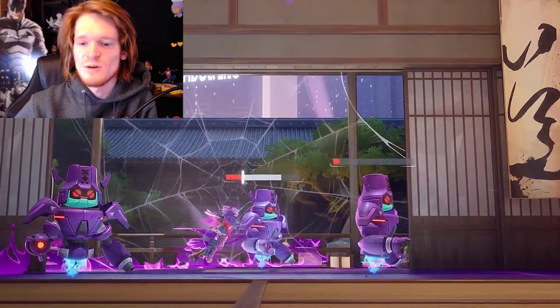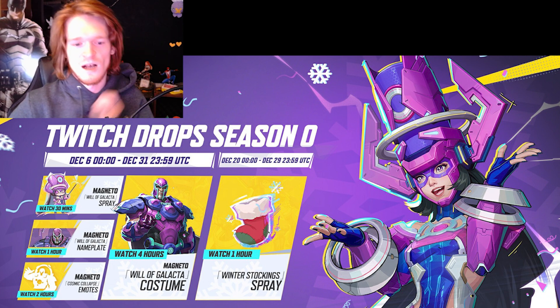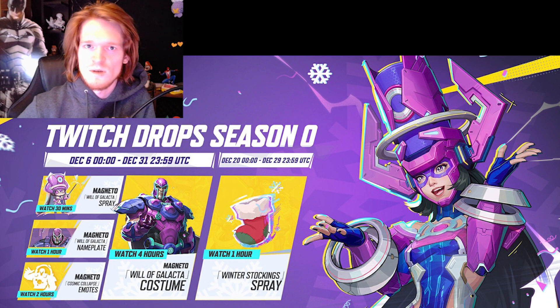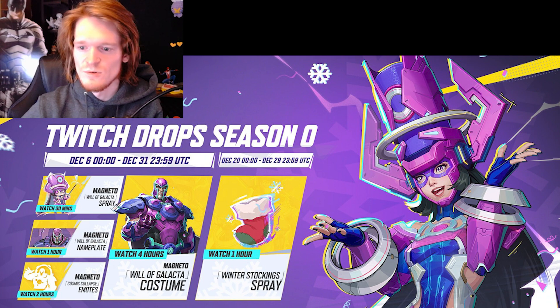Then there was an announcement about Twitch drops. From December 6th to the 31st — basically the whole month of launch — if you watch up to four hours, you can get a Magneto skin, plus an emote, a nameplate, and a spray. From the 20th to the 29th, so like the Christmas week, if you watch for just one hour you get a spray as well. The Magneto skin is just a recolor, but it's still cool — it's something. You can literally just put Twitch on AFK, don't even watch it, and do all your work.